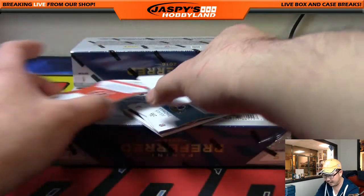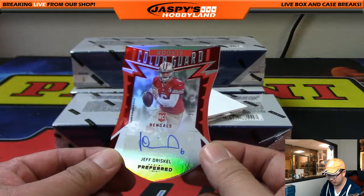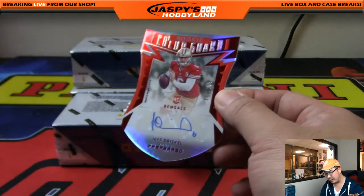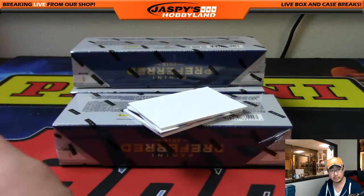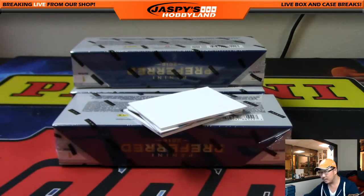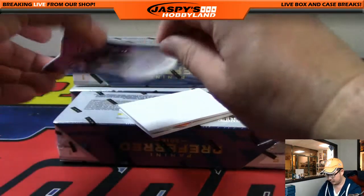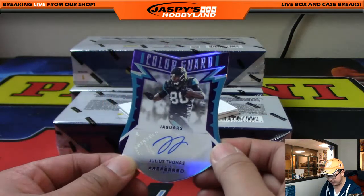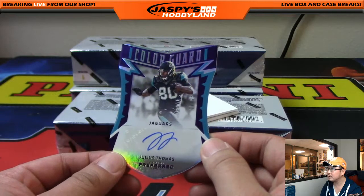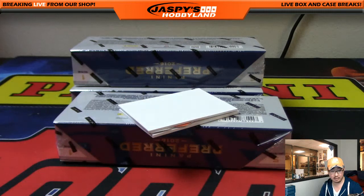Some die-cut autographs. For the Bengals, 100 out of 199 rookie color guard — that'll be Jeff Driscoll signed to the Bengals, AFC North, going to Mike Rose. Julius Thomas, 7 out of 25, color guard die cut, AFC South — that will go to Jerry.